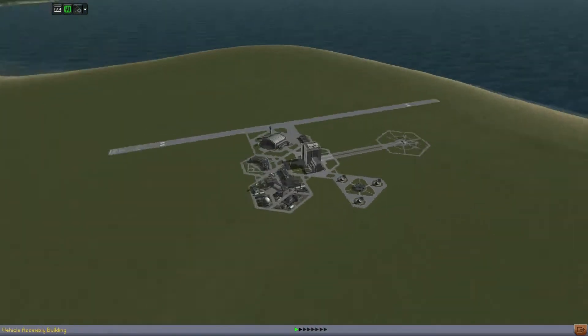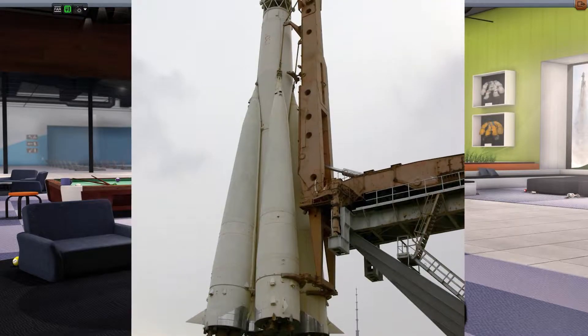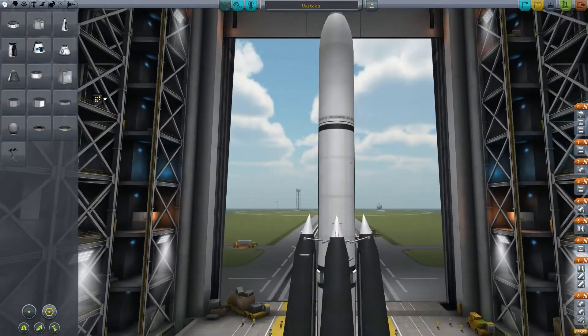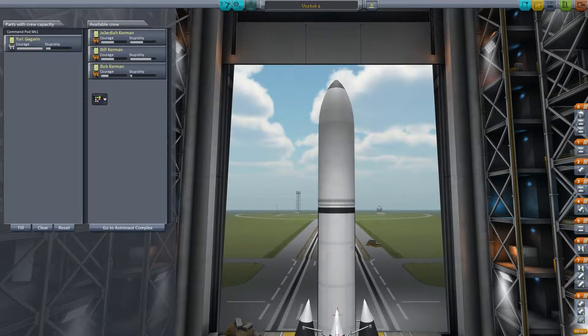Hello, and welcome back to Kerbal Space Program. Today we are recreating another mission, and that mission is Vostok 1. It's the mission that carried the first man to space, and it was a Russian mission, which is why it's very hard to find pictures of the original rocket, because the Soviets were very secretive.